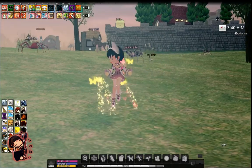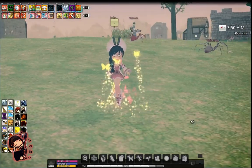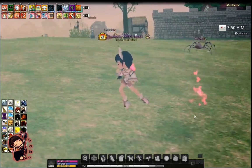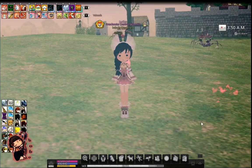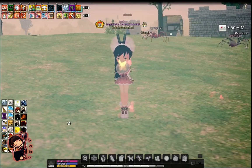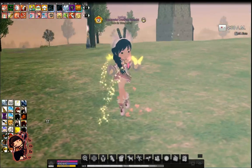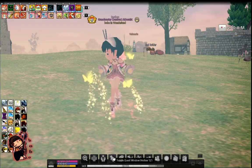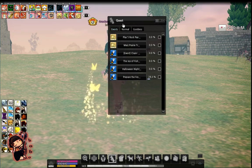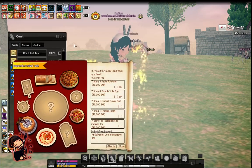Hey everyone, this is Bo from the Mario server. I'm here to do a video on the new Harvest Festival event. Basically what this event is, you're gonna grab a bunch of stuff — ingredients, dishes, something like that — for Caravanjo. The quest should be in your events list and it actually has a pretty nice picture.